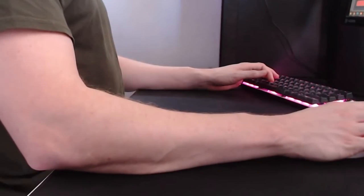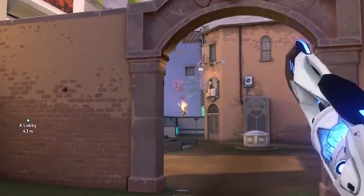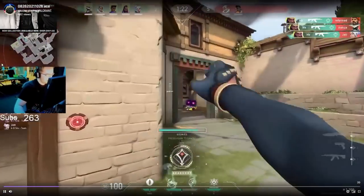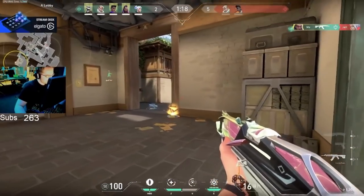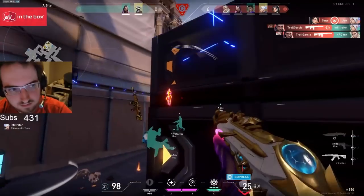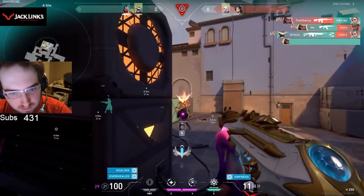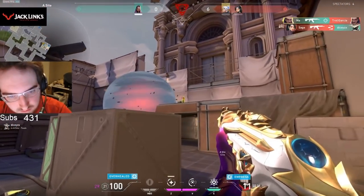Ye mentioned on stream that he tends to use his forearm to aim, and this combined with a lower than average eDPI makes his crosshair movement minimal and very deliberate. You can see his adjustments are quite small, and he rarely overcorrects by too much after starting to shoot. Ye also tends to use the movement of enemies and his own strafing to do a lot of his aim adjustments, keeping his aim steady while allowing him to often sidestep right as a duel starts to avoid the first shot accuracy of his opponents.